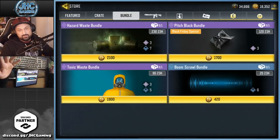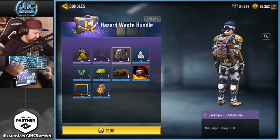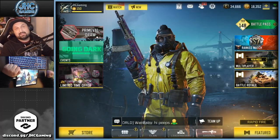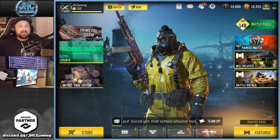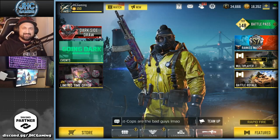That was some gameplay of the returning Soap skin, available right now in the bundles — 2100 COD points. You get the skin, you get a gun, you get an emote, a backpack, and some stuff for BR and your avatar. Let me know how you like the new bundle — are you gonna buy it? Yes or no, let me know in the comments. Thank you guys for watching, hope you enjoyed the video. Smash like if you enjoyed, don't forget to subscribe for daily COD Mobile videos. I'll see you guys in the next one — take care!